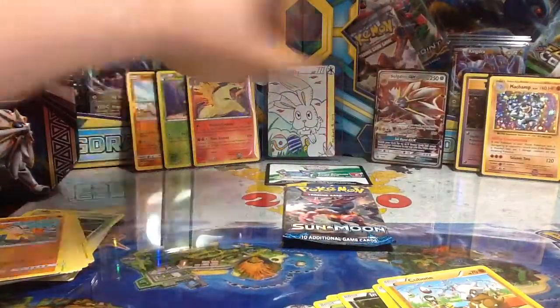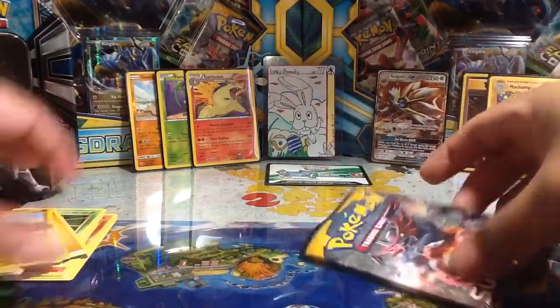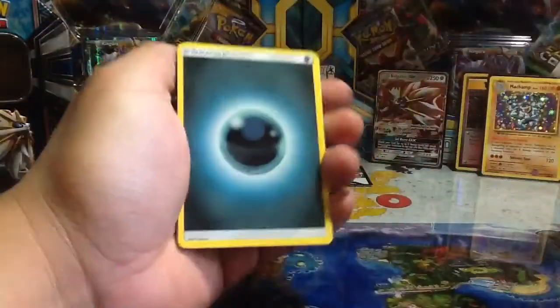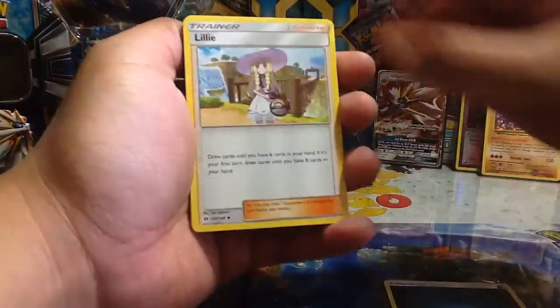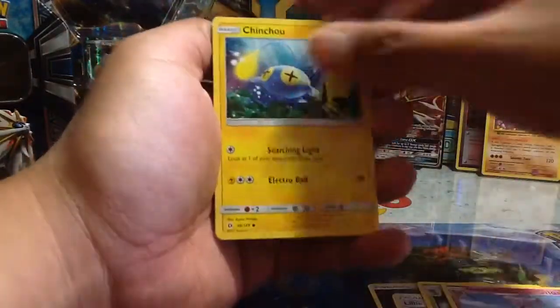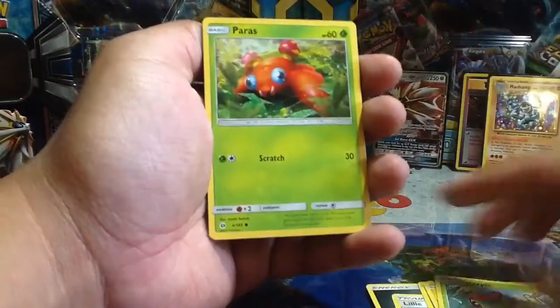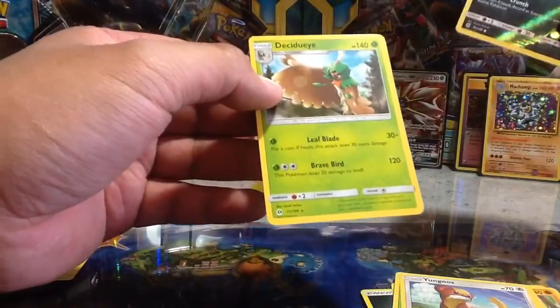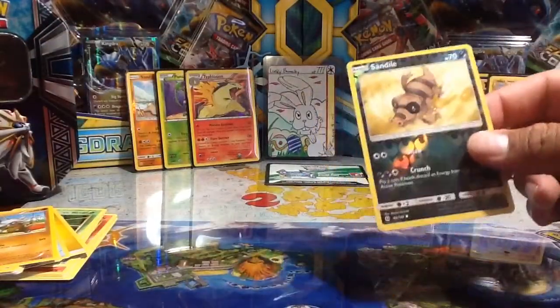Not a big fan of the monkeys but I will definitely sleeve up this Typhlosion. Pretty nice tin so far — not complaining at all. One final pack: the Sun and Moon pack with the Incineroar design art. Four to the front — here we go. We have: darkness energy, Lilly, Metapod, Great Ball, Chinchou, Makuhita, Caterpie, Paras, Yungoos, a reverse Sandal, and the Decidueye regular rare. I think I still need that Sandal reverse as well.